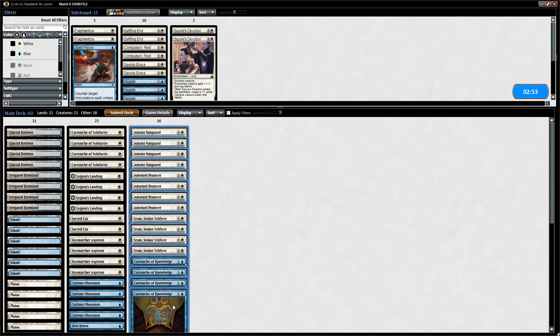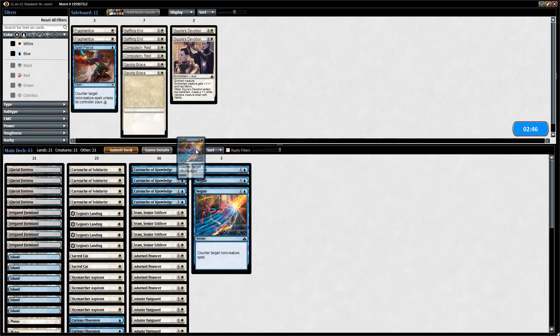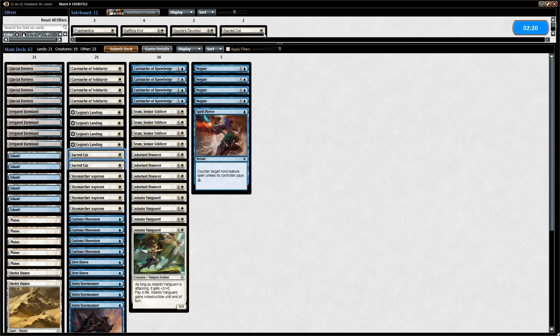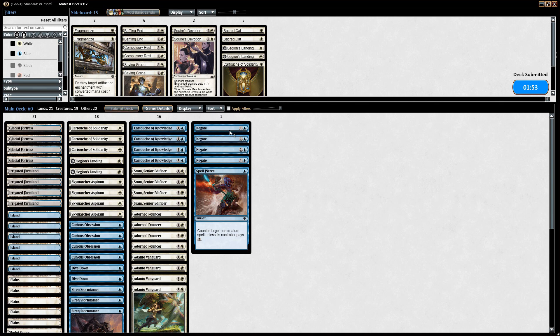For sideboarding we definitely want our counterspells — Negate and Spell Pierce. We did see some enchantments so we could consider Fragmentize, but I don't think that's necessary. Sacred Cat's not great here, and I think we can shave a cartouche and a Legion's Landing and try like this.